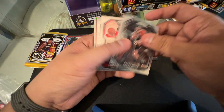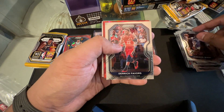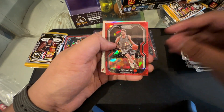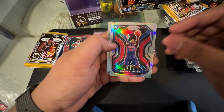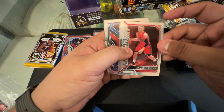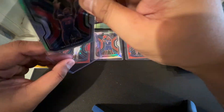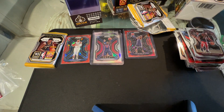Last two packs of the mega box before we get to the blaster. We have Patty Mills, Anfernee Simons, Emmanuel Mudiay, Derrick Favors, Carmelo Anthony, Joe Harris, and a rookie card — Isaiah Stewart silver — wow, not bad! Then Malakay Flynn, Pokusevski, and Gramond. Nice.